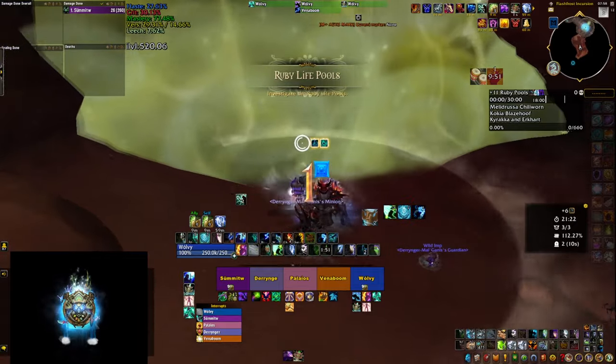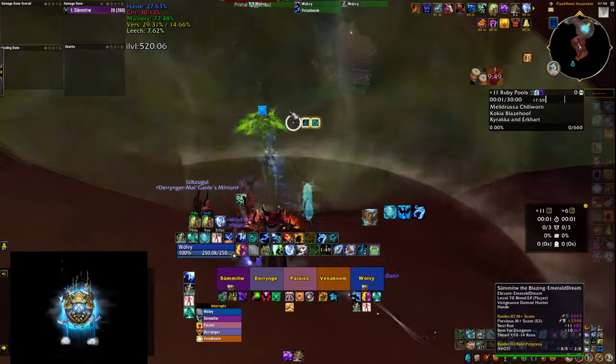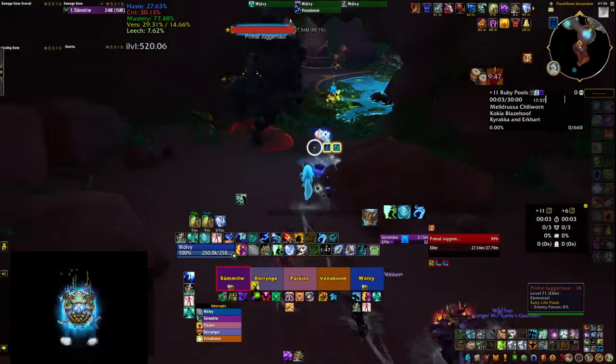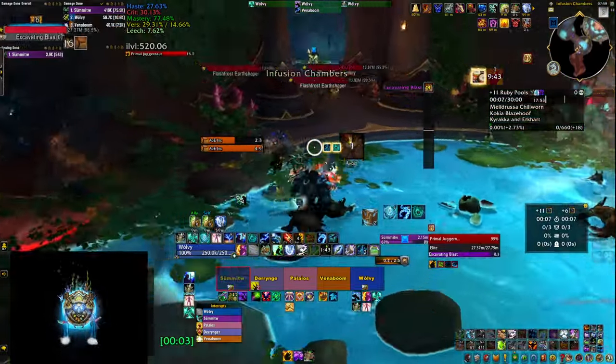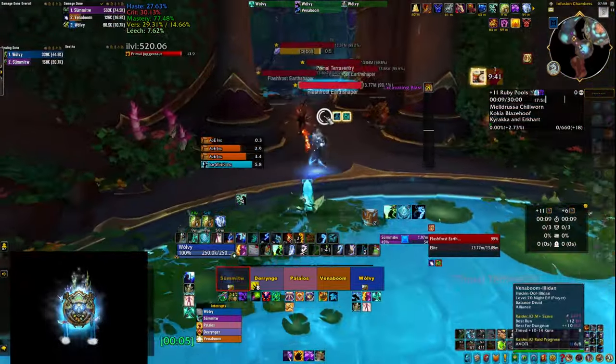Restoration shaman feels quite good to play during season 4. Here at the start we have the juggernaut who's going to cast Excavating Blast. Always look at your feet because this is a big circle that is going to one-shot you.